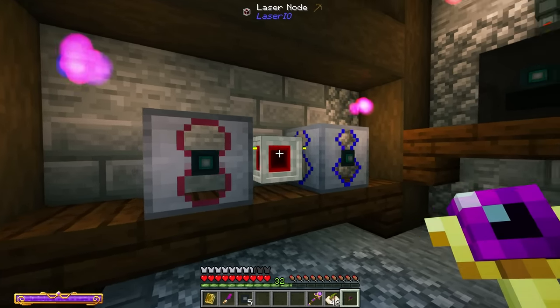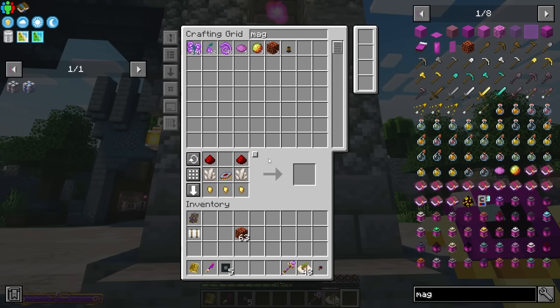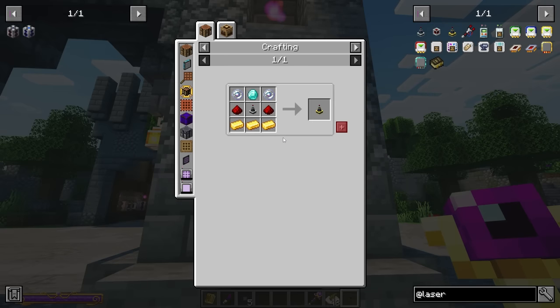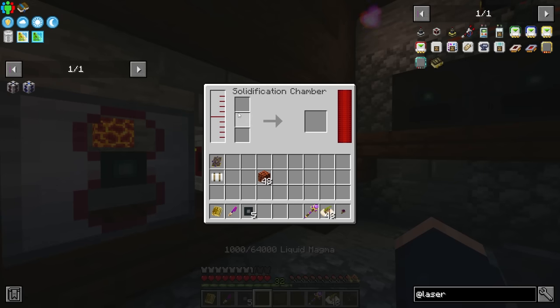If you want to extend the Laser IO node to another location, you just need to link it to another node — you can go up to eight blocks away. You'd use a laser wrench to connect two nodes together and they'd act as one network. If you wanted to extend range even further, you can put laser connectors in between. There's also a new connector that works cross-dimensionally — an advanced laser connector that requires Ender Pearls and other materials. Let's put about 16 worth into the solidification chamber and see how many amber crystals we can make.